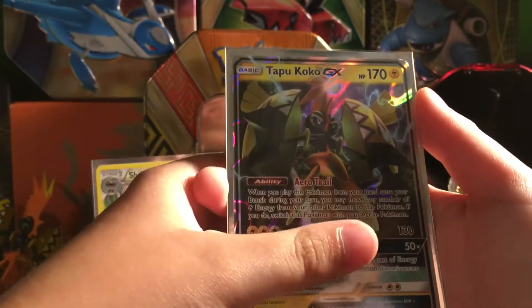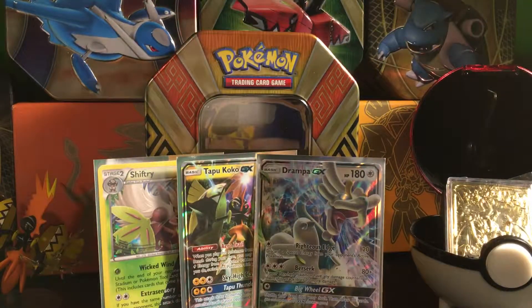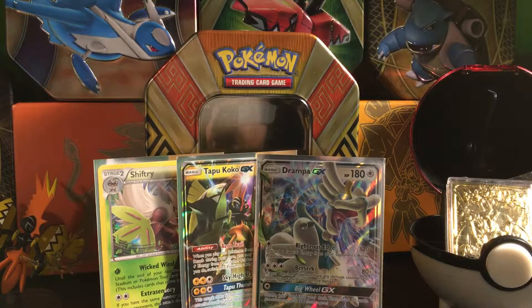So that was it for today. To recap: we got a Shifteri Hollow, a Tapu Koko GX Promo — which I don't have in its normal numbered form — and a Drampa GX, which I already have. That was the video today, I hope you enjoyed it. Make sure to subscribe and hit that thumbs up button. Comment down below what video I should do next — I've been doing a lot of Pokemon openings recently. With all that said, goodbye!